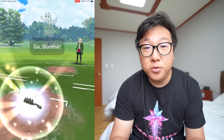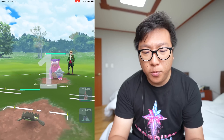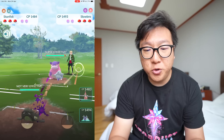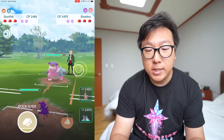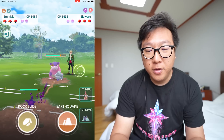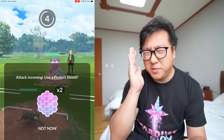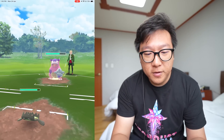Next battle — matched up against a player at 2177 rating. Opponent leads with Galarian Slowbro — is it Poison Jab? Yes it is. We're in a good situation now. Trying to recall what moves Galarian Slowbro has... going with Earthquake. Lost CMP — the charge move was Surf, so I'm going to let it go through.